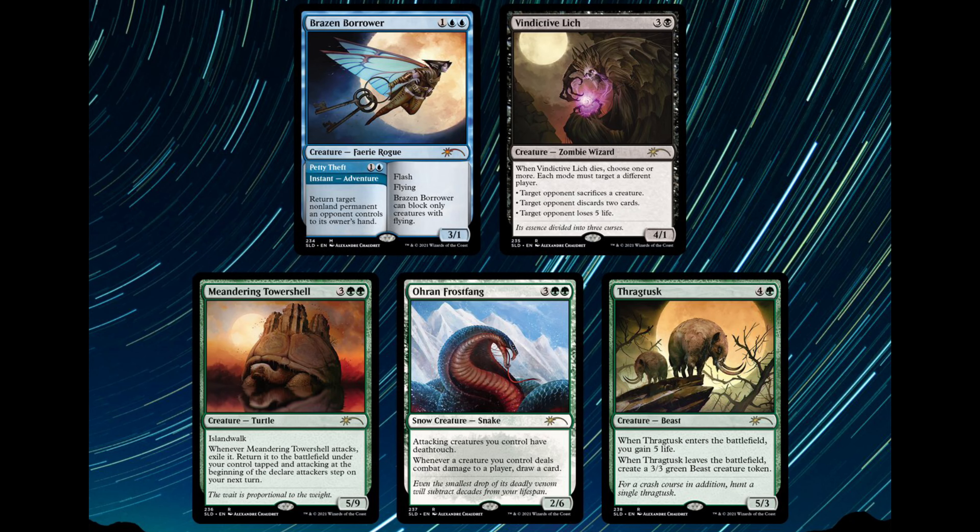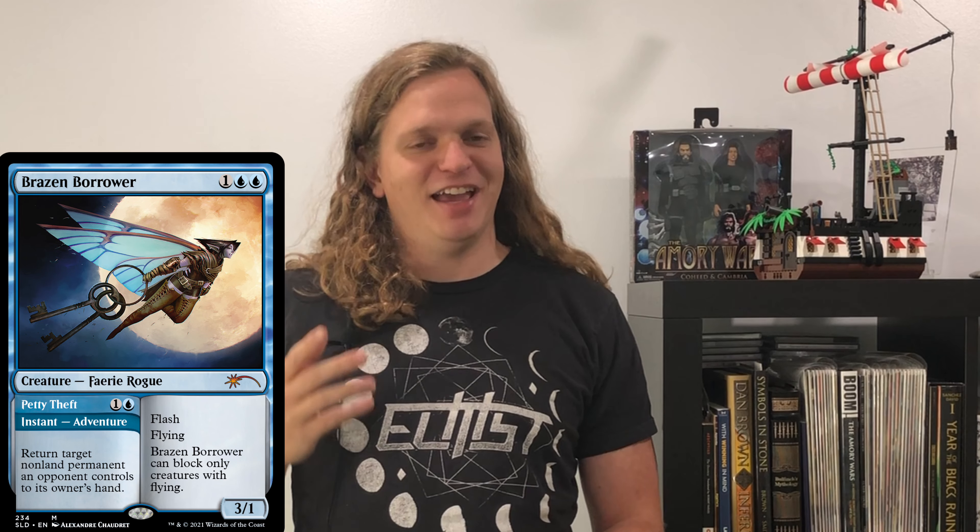Wrapping up the video here with our last one. This is Math is for Blockers. And the big standout card is going to be Brazen Borrower Petty Theft — a 2019 design card. Really powerful, always will be a powerful card. It does a lot. It's so flexible with the bounce and then the 3/1 flash flying threat. This is a great card. It's like a $20 card with the showcase version, because this is Throne of Eldraine and the first collector boosters. The showcase is like $40 and the showcase art is really cool. But this new art is also fascinating with the geometry and the moon in the background, the big circle and the triangle. I think this is a really unique style of art and I like this card a lot.